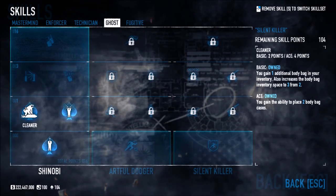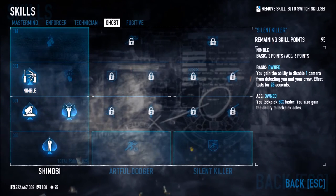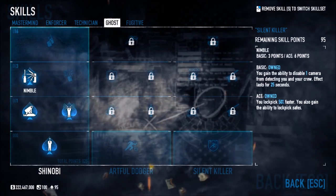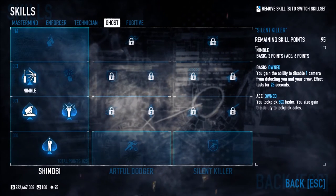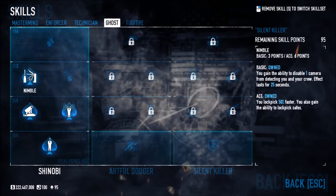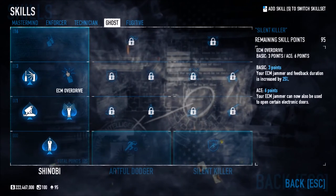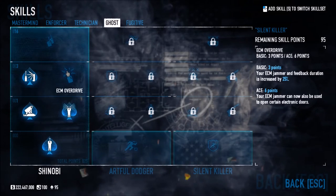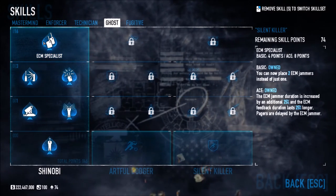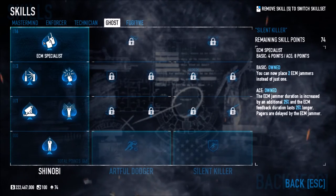Cleaner now gives you one additional body bag in inventory and increases body bag inventory space to three, plus the ability to place two body bag cases. Nimble gives you the ability to disable one camera from detecting you and your crew for 25 seconds, and your lockpick is 50% faster — you also gain the ability to lockpick safes. ECM Overdrive increases your ECM jammer duration by 25% and when aced lets you place two ECM jammers. Those are the key stealth skills in Shinobi.